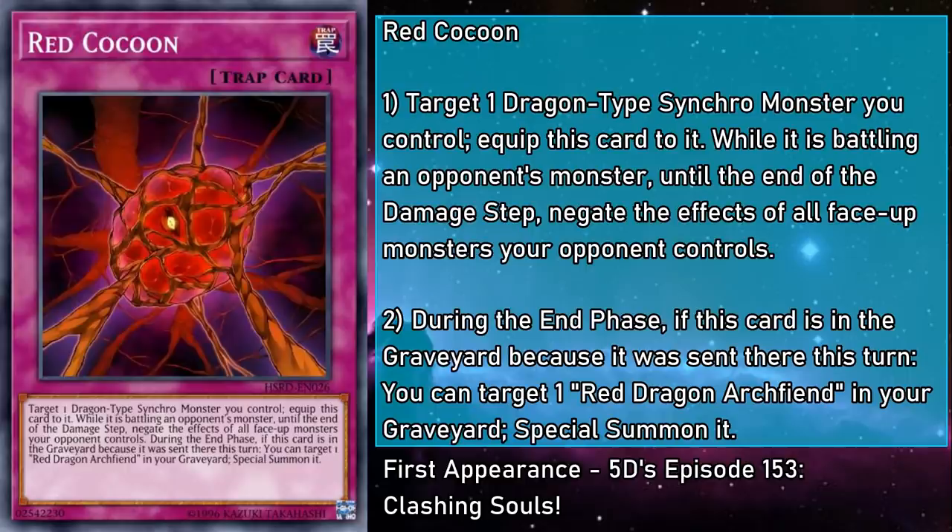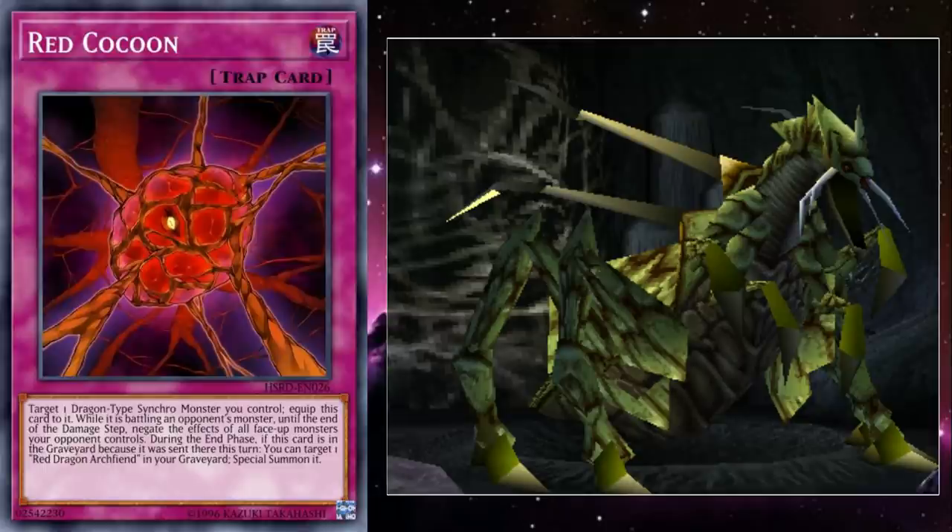Red Cocoon is a normal trap card that has you targeting a Dragon-type Synchro monster you control and equipping it with this card. While it battles an opponent's monster until the end of the damage step, the effects of all face-up monsters your opponent controls are negated. And during the end phase, if this card is in the grave because it was sent there this turn, you can target a Red Dragon Archfiend in your grave and special summon it. So if your opponent has an effect that boosts their attack, it's gone; protections, also gone. Does it have a floating effect after you destroy it? Well, that'll resolve like normal — that's what Called by the Grave is for. No matter how it ends up in the grave, you get the original RDA out of your grave for free. Why a cocoon though? Dragon eggs I might have been able to understand — dragon eggs have been an agreed-upon part of dragon mythology since forever. But why the bug association?